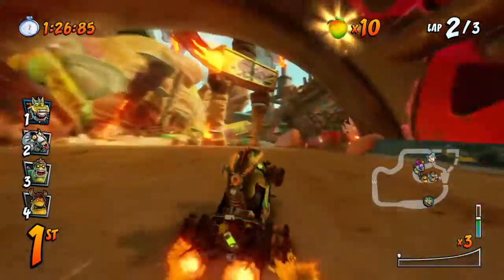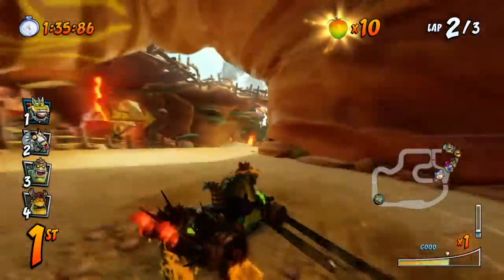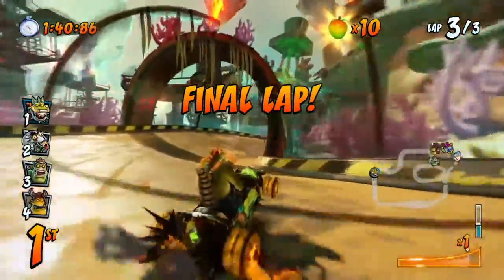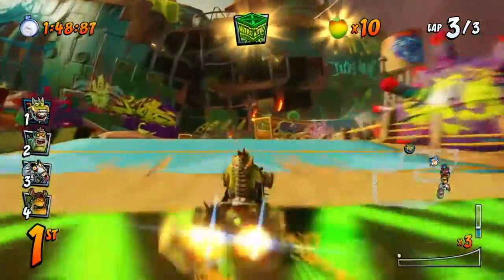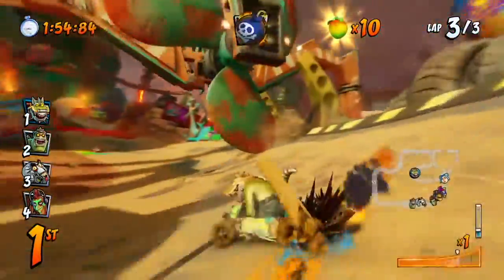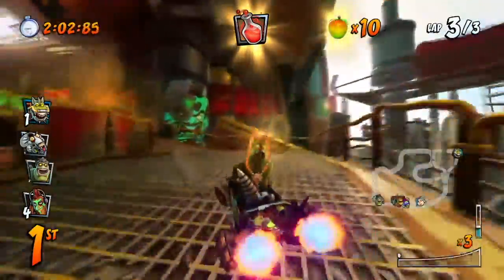Have a favorite racer in Crash Team Racing Nitro-Fueled, or is it sometimes hard to pick just one? The newest racer, Megamix, is a terrifying mashup of Neo Cortex, N. Gin, Dingodile, and Tiny Tiger — no need to choose between the four. Instead, choose to shock other racers as you drive by as Megamix. Crash fans may remember him from the Huge Adventure. In this Grand Prix, he doesn't just hit the track but also represents something momentous: Megamix is the 50th playable character in Crash Team Racing Nitro-Fueled. We think it's fitting that this dastardly mutant helps the game hit the half-hundred mark. Beat those challenges and unlock Megamix in the Nitro Gauge.